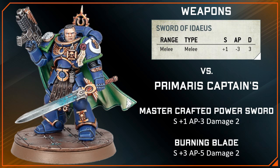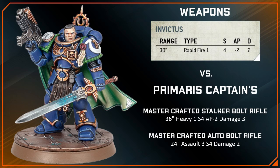If we give the Primaris Captain the Burning Blade Relic, I would argue that he'd be better than Uriel in close combat with that Relic stat line of strength plus 3, AP5, and 2 damage. Let's move on to Invictus, his Relic Bolt Gun. Invictus is pretty much your standard bolt rifle except it packs 1 more point of AP and 1 more point of damage.